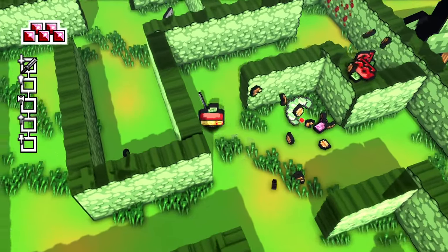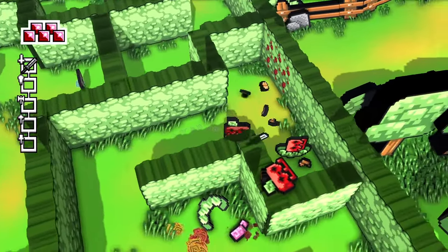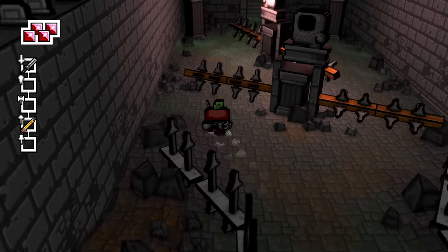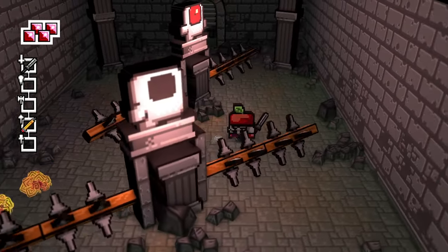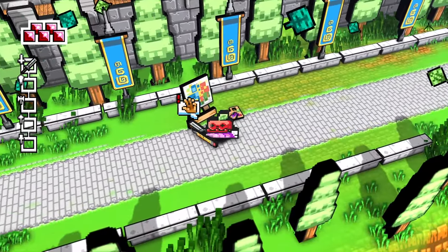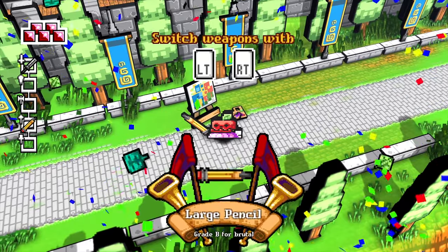The deadbeat skull lets you fire projectiles, the soldier's boots reduce knockback, and the hay bale gives you extra health. You can't carry extra parts with you, so you need to decide on the fly whether you'll swap parts or keep what you have. You'll also find various types of weapons as you explore, which give you more options for attacks.